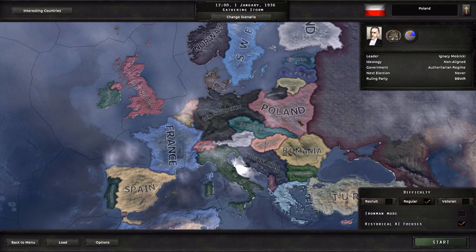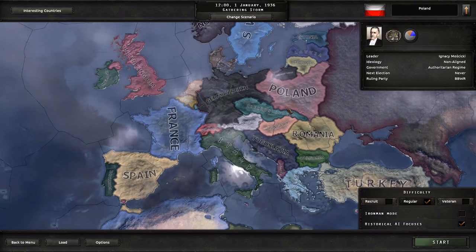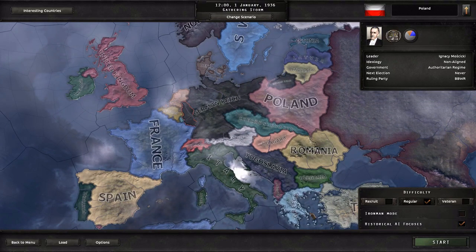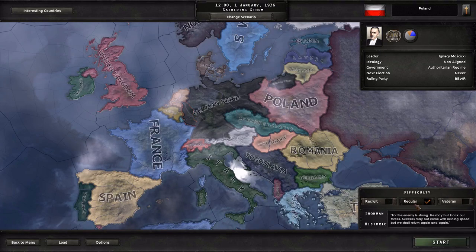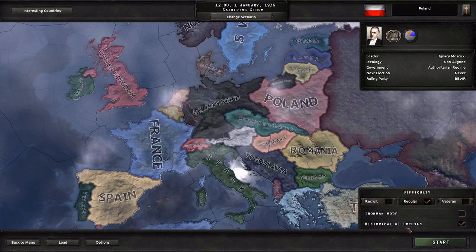Winning as Poland will require a fairly refined strategy which I don't have just yet, because 15-20 hours was definitely not enough, and I didn't play that exclusively as Poland. There are three different difficulty levels — we could go with Recruit, which gives plus 20% production efficiency cap, minus 5% research time, and plus 25% political power gain — but we're going to play on regular, which doesn't give us any bonuses or penalties. I will be keeping historical AI focuses.